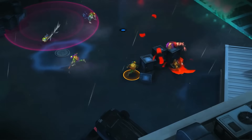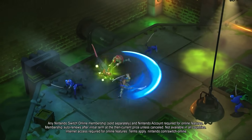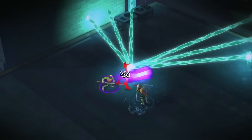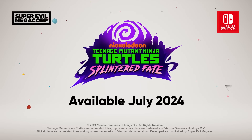or jump online with up to three bodacious buds in co-op play. Your team of turtles can drop in and out whenever they want, making for a no-stress play session. Get ready to fight the Foot when Teenage Mutant Ninja Turtles: Splintered Fate launches as a timed console exclusive on Nintendo Switch this July. Pizza's here!